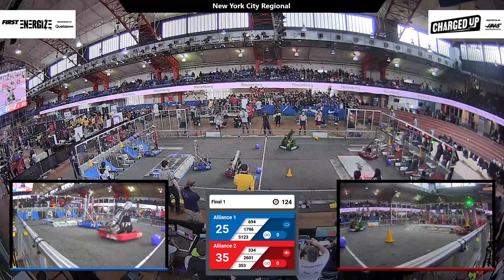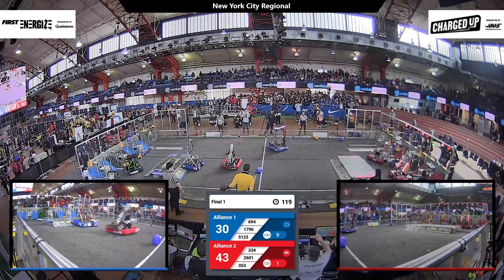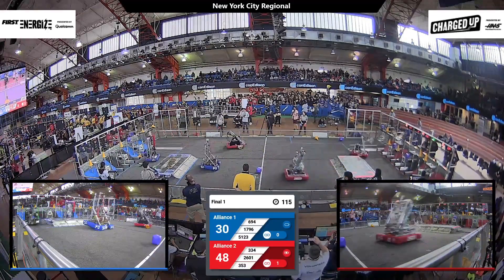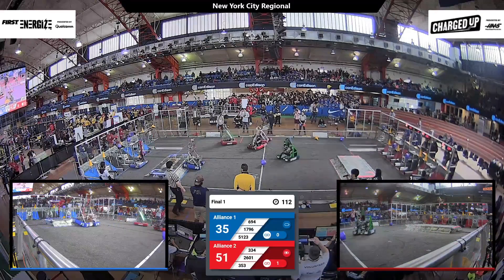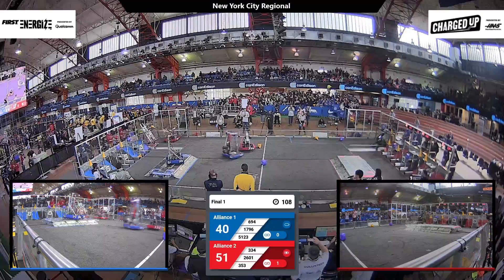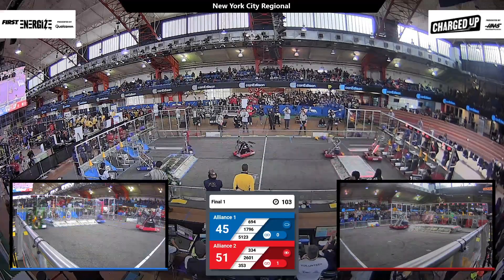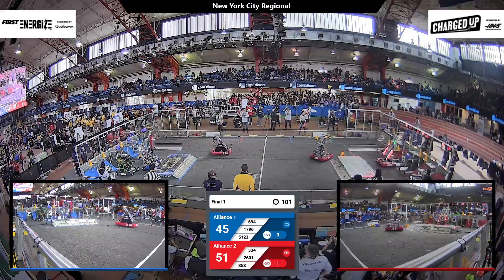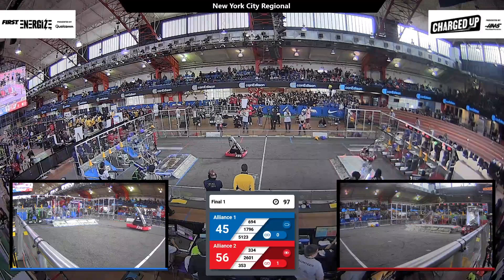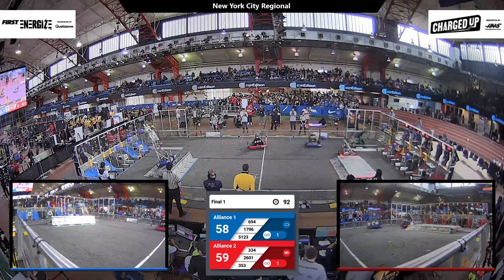Here come the Pobots scoring a cone onto their grid, successfully completing their first link of the game. Meanwhile on the blue alliance's side of the field, RoboTigers dropping off a cone ready to complete a link. Sty Pulls their alliance partner, coming up and dropping off a cube before heading out onto the field to grab another. RoboTigers, cone in hand, dropping off into an upper node, completing their first link for the blue alliance.